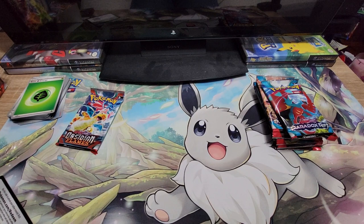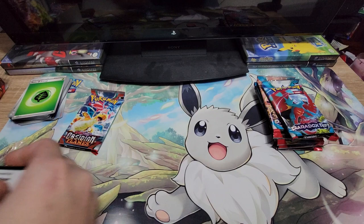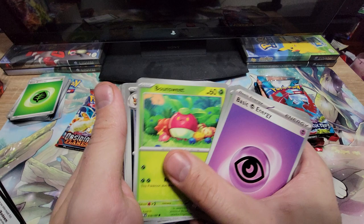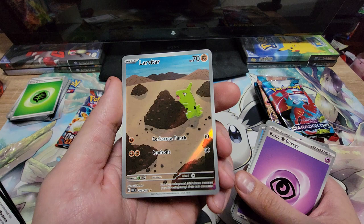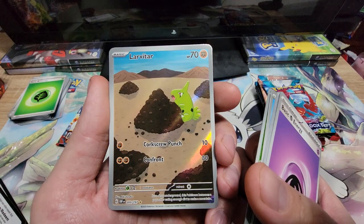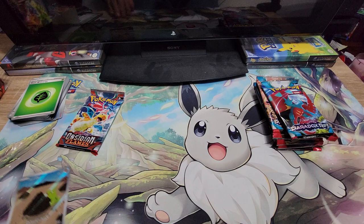Alright, we got nothing bigger than a holo yet, so Obsidian Flames is looking like it's a little harder to pull, at least on my end. Code card, one from the back, and Energy. Surskit, Darumaka, Froakie, Bounsweet, Umbreon — that is a beautiful art. Lapras. I actually really like that Lapras art. This set has really good art. Phantump Reverse. Ooh! A Larvitar full art — I'm not sure what they're called right now, but I really like that. I love when they do the full arts. And a Toxicroak. I'll count the Larvitar as a big one.